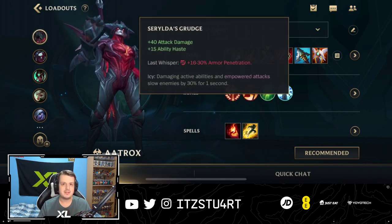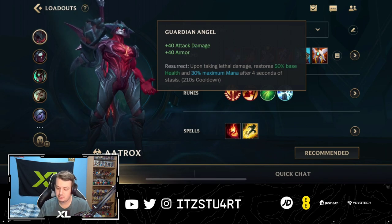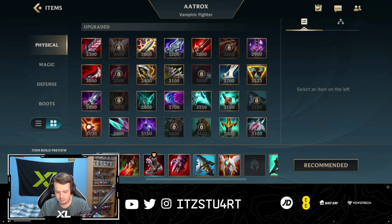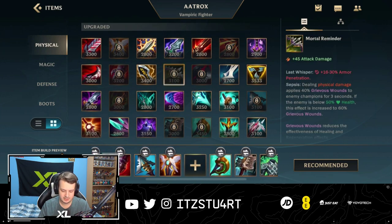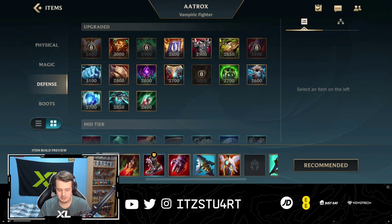Serylda's Grudge is another option — your abilities apply a slow, which makes it easier to land the other parts of your first ability. Since it's always about landing the sweet spot, Grudge helps you slow champions and keep landing your first ability over and over. For the last item, Guardian Angel works well, but you can flex this to a magic resist item or anything else. Crit items aren't great on him, and lethality items aren't either. You can go Mortal Reminder for anti-heal instead of Serylda's Grudge — that's situational. But this is pretty much the standard build.